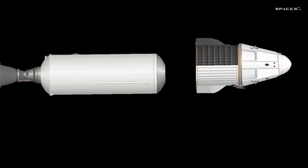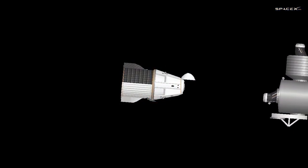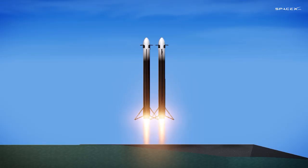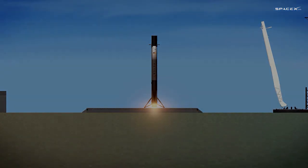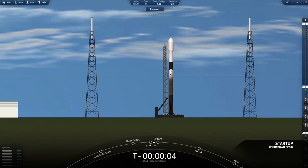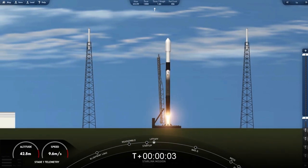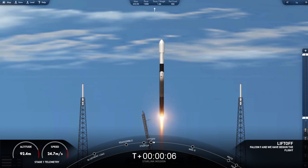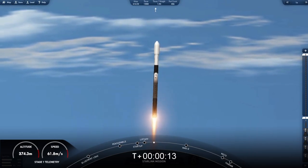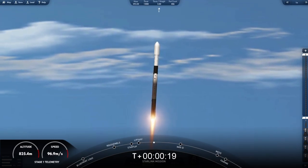10, 9, 8 — side booster ignition — 6, 5, 4, 3, 2, 1. T-minus 15. T-minus 10, 9, 8, 7, 6, 5, 4, 3, 2, 1. Engines full power. Liftoff — Starlink 4A. Falcon 9 has successfully lifted off from Space Launch Complex 40 at Cape Canaveral Space Force Station. Power at the moment tree nominal.